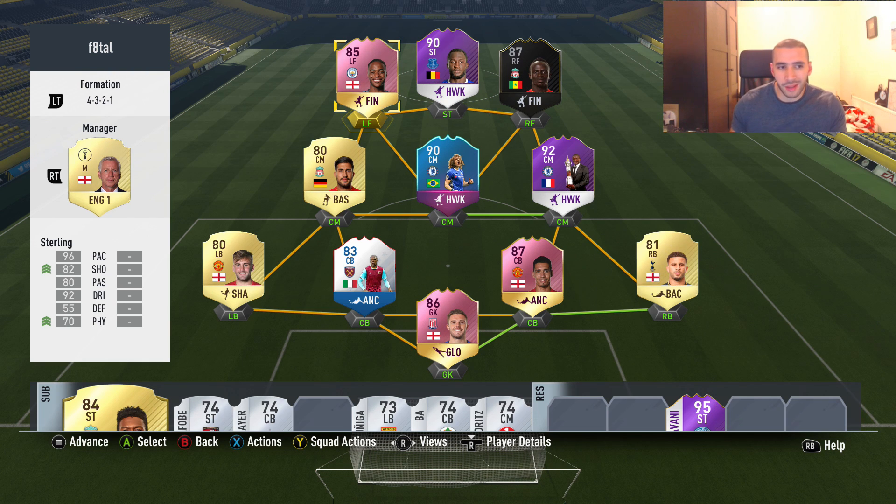We're going to be testing out this Footies Sterling card. He looks pretty good, and to no one's surprise he won the Footies vote obviously. So 96 pace, 82 shooting, 80 passing, 92 dribbling, and 70 physical. I have faced his Player of the Month card so many times back when I used to play the weekend league - I think his Player of the Month is an 84 rated card.